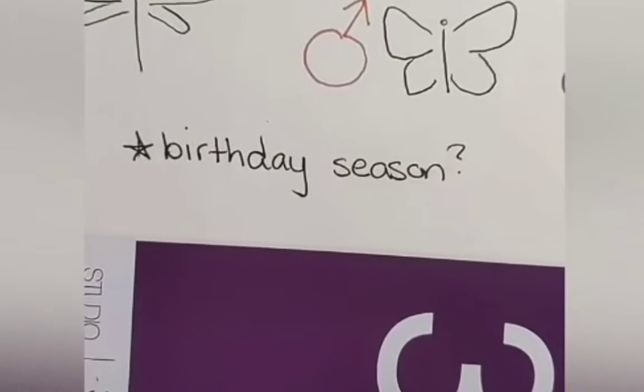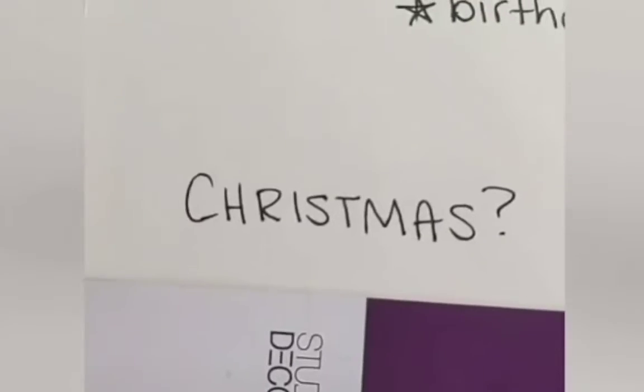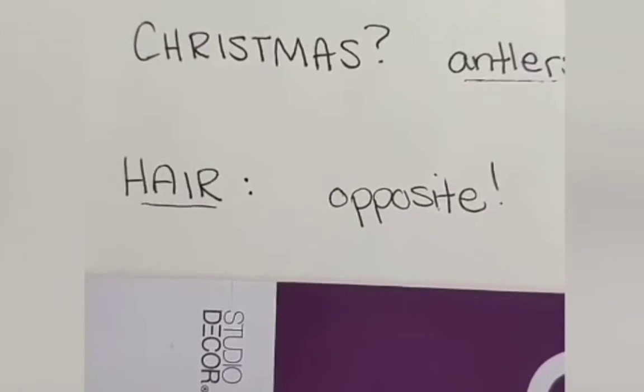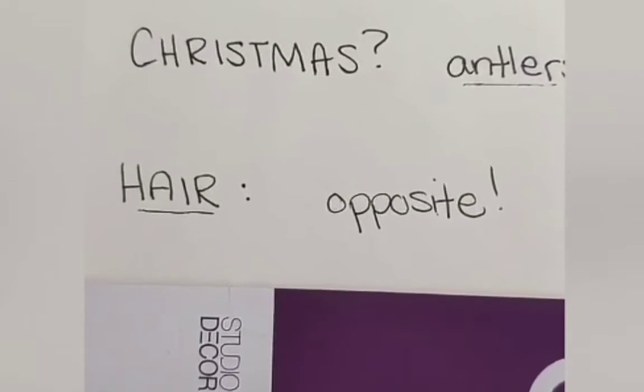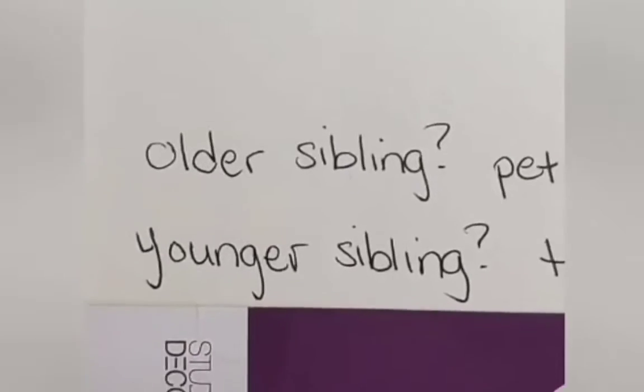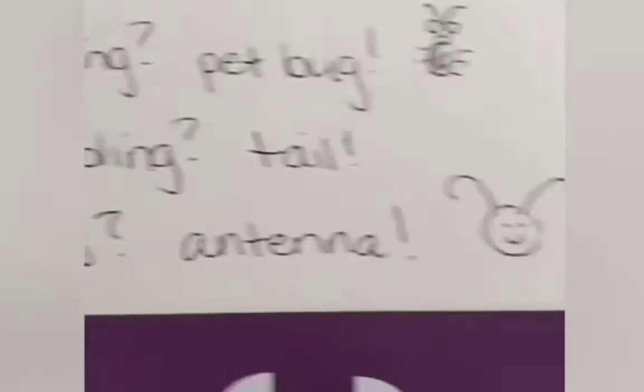Color the wings to match your birthday season. Do you celebrate Christmas? Give them antlers! Hair color doesn't matter, but if you have short hair, give them long hair. If you have long hair, give them short hair. Do you have an older sibling? Give them a pet bug. Do you have a younger sibling? Give them a tail. No siblings? Give them some antenna.